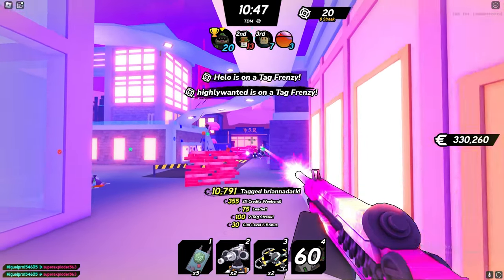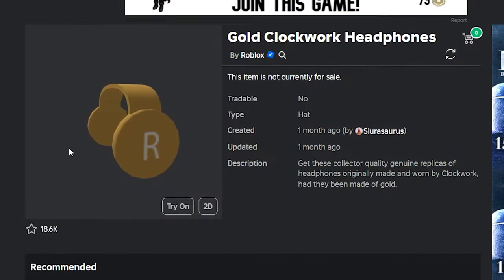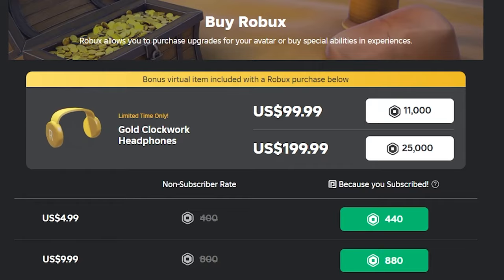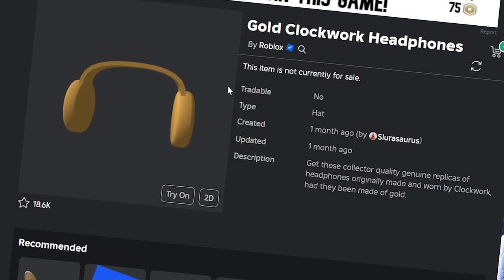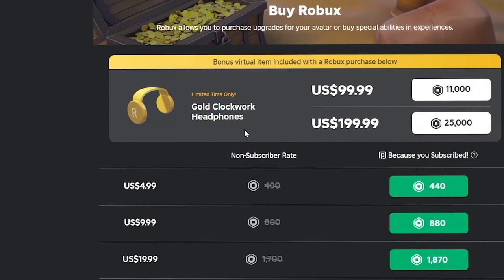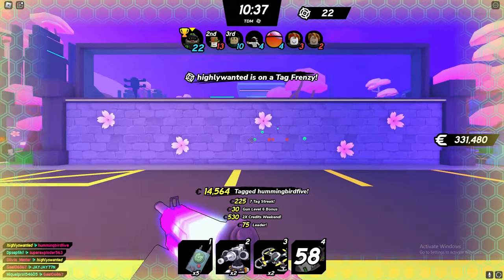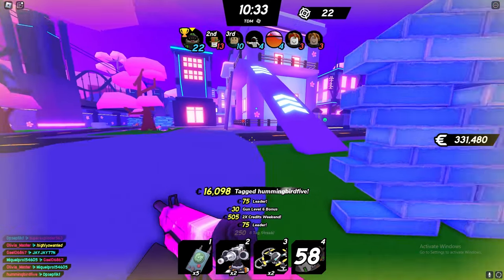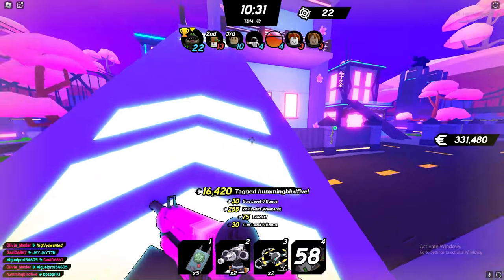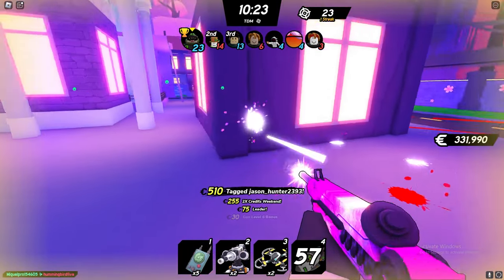I think it would be great because we haven't seen too many limited items — there's only been three this year — and to have another new one would be really cool. There's also a chance that this item comes out similar to the Gold Clockwork Headphones, which you can still get to this day if you actually buy Robux. If you spend $100 or $200 on Robux, you get the Golden Clockworks completely for free. It's the first time Roblox has ever done this promotion and I think it's done pretty well, though it is supposed to be a limited time only item so it's probably going off sale pretty soon since it's already been on sale for over a month.